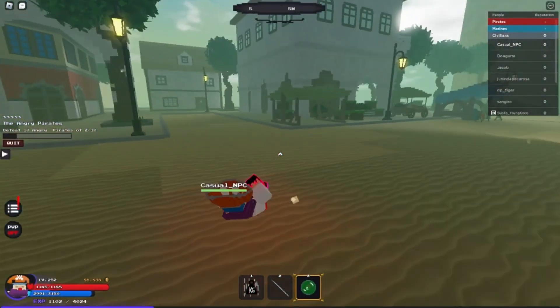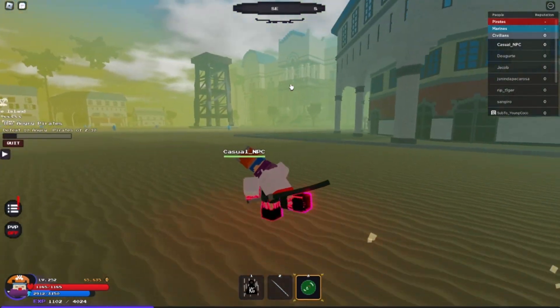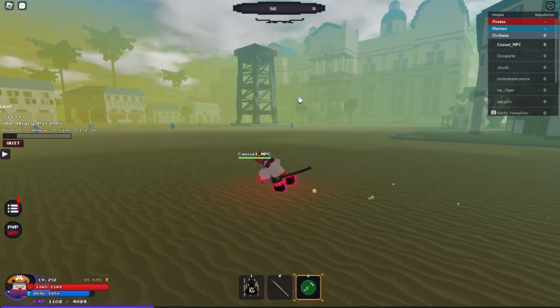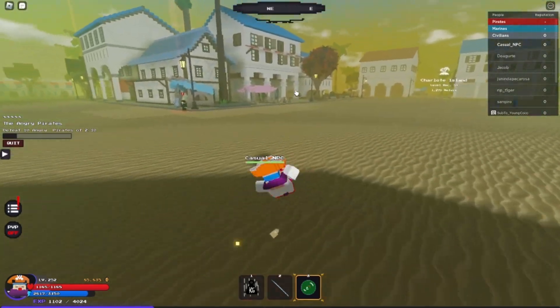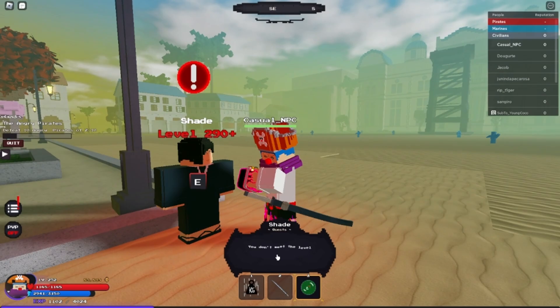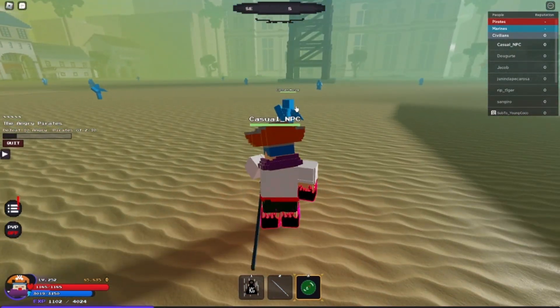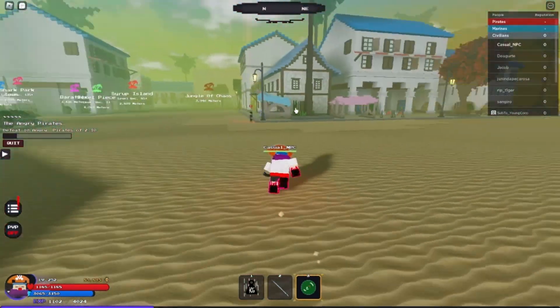Let me go check out some of the other NPCs in this map. This is actually a pretty clean island — the builds are pretty nice. What's this? Level 90? Okay, well we can't do that. Let's go check out what these guys are. Oh, they're fish. Corrupt marine — nope, I'm not going to do that.